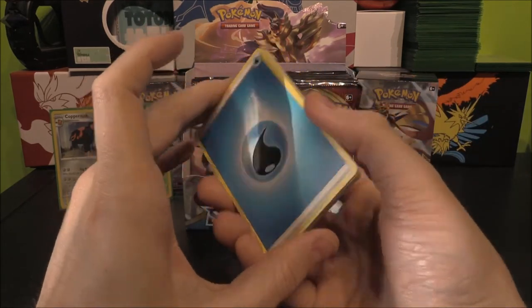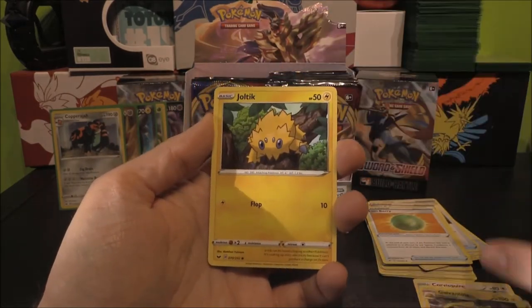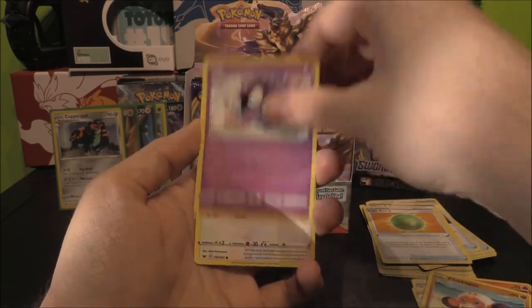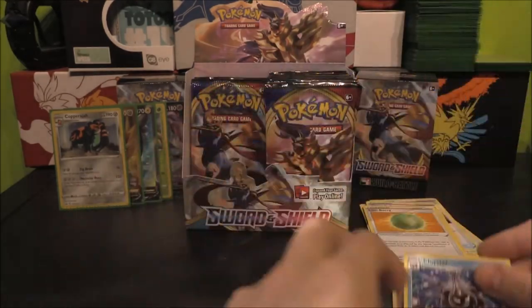Speaking of fire — Water Energy, Linoone, Corviknight, Galarian Weezing, Joltik — Evolution Lines — Salandit, Clobbopus, Gastly, Rookidee, Mudbray Reverse and a Cloyster as the Rare.